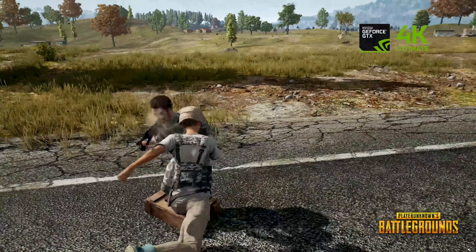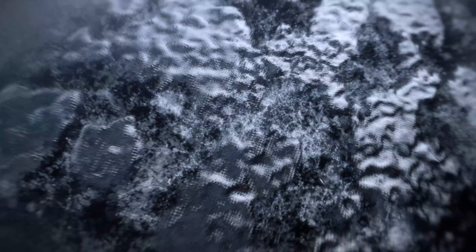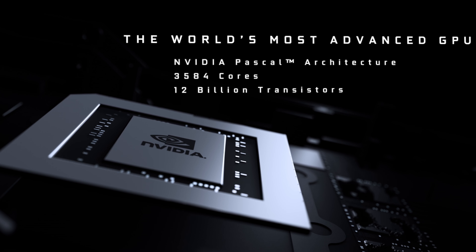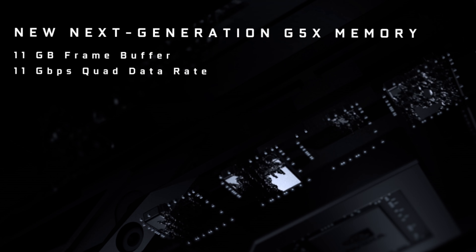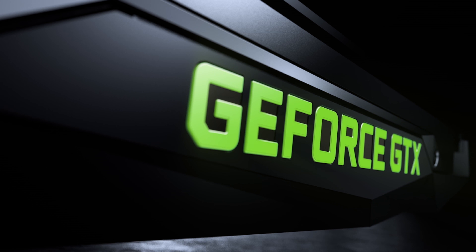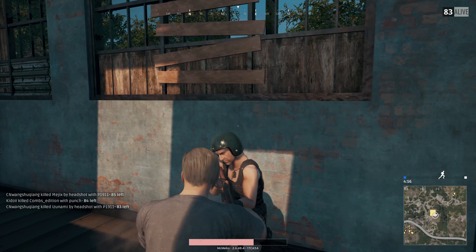To run the game at such a massively demanding resolution, you'll need a beast of a graphics card. That's where Nvidia's GeForce GTX 1080 Ti comes to the rescue. This top-tier GPU boasts 11Gbps of super-fast GDDR5X memory, and is one of the few cards in the world that has the unrelenting brute force to run PUBG at a stable 4K 60 frames per second.